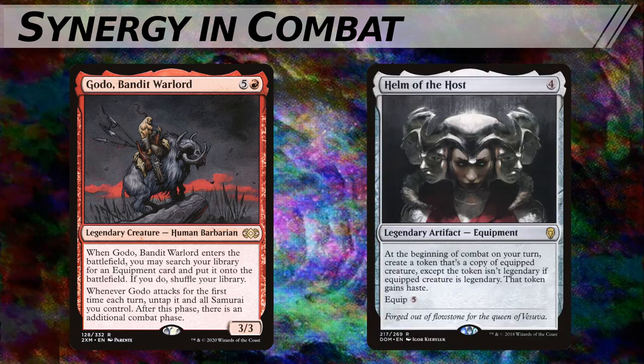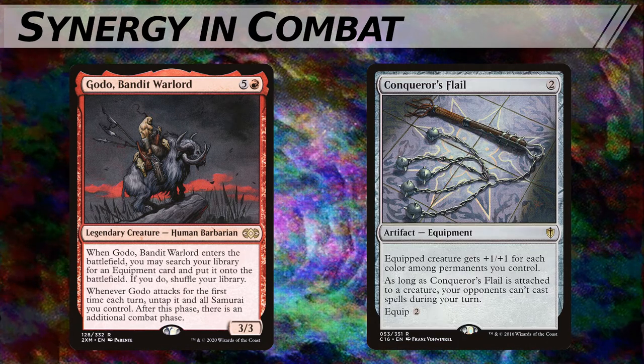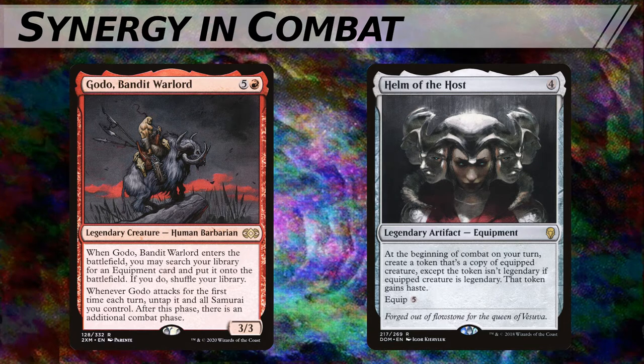Helm of the Host is a legendary artifact equipment costing 4 mana. At the beginning of combat on your turn, create a token that's a copy of the equipped creature, except the token isn't legendary if the equipped creature is legendary. That token gains haste. It has an equip cost of 5. While we've joked that all you need to do to play Godo is be able to count to 11, there's a lot more to it. Godo makes many powerful artifact equipment useful, enabling him to fetch Conqueror's Flail — a 2-mana equipment that equips for 2. Equipped creature gets +1/+1 for each color among permanents you control, but more importantly, as long as Conqueror's Flail is attached to a creature, your opponents can't cast spells during your turn. Once Helm of the Host resolves, Godo will generate infinite copies of himself and slam in for infinite combat steps, usually ending with every opponent being defeated.